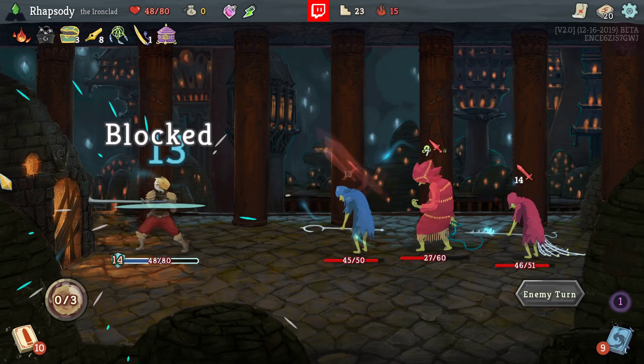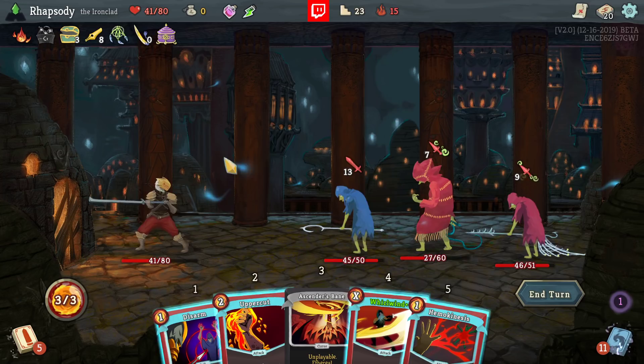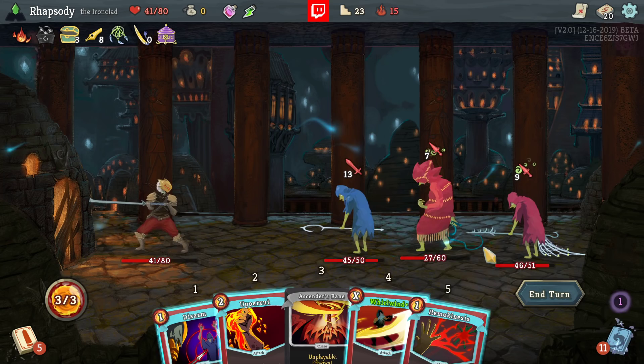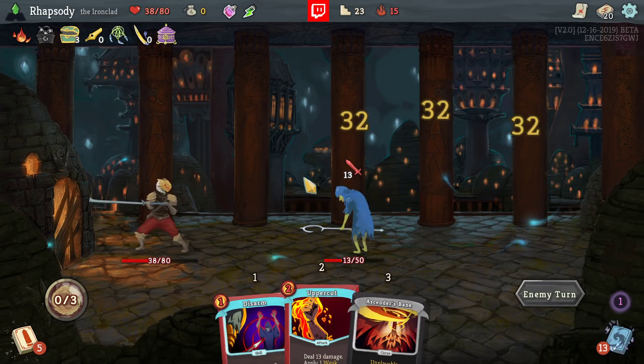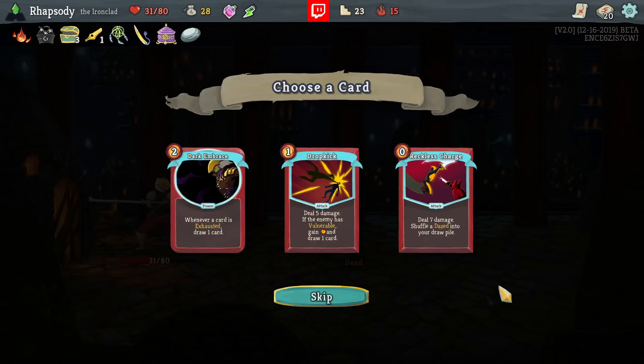Thank heck. So I only need 1 setup attack for Whirlwind — it'll be 16 to all enemies, 32 to all enemies. So I can kill the backliner with a Hemokinesis and then Whirlwind, taking 13 this turn — which actually seems like my best play. That was a lot of health to lose there, admittedly.